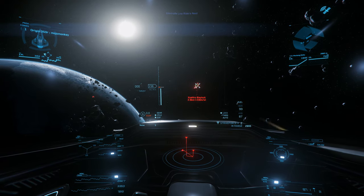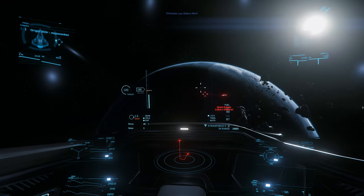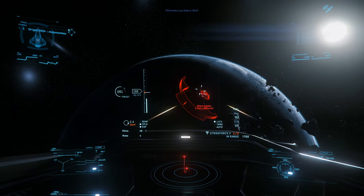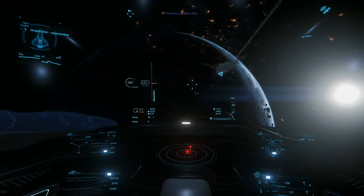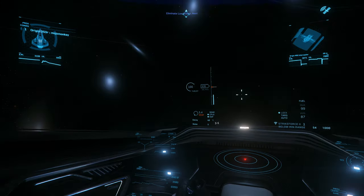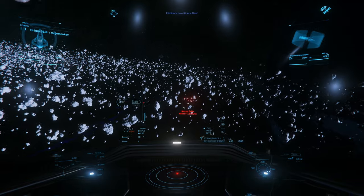In fairness to the 350R, you probably don't buy a high-speed racer to get shot at and tank damage. One thing to be wary of in combat is obstacles around you — whilst the 350R is fast, it's a bit slower to dodge debris or asteroids, which if you're not careful could lead to a slightly embarrassing explosion.